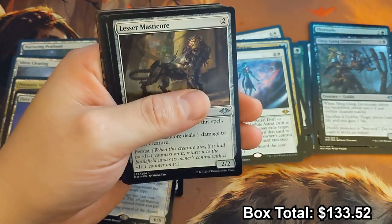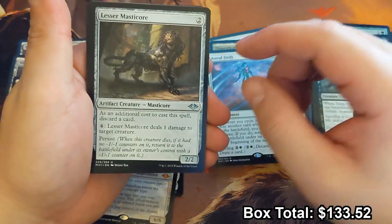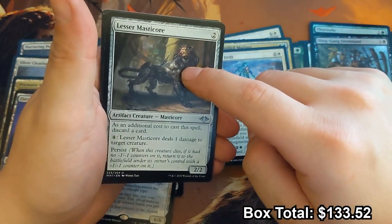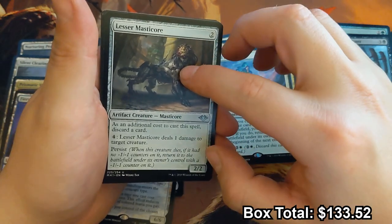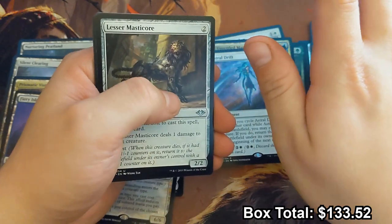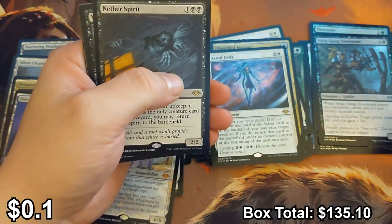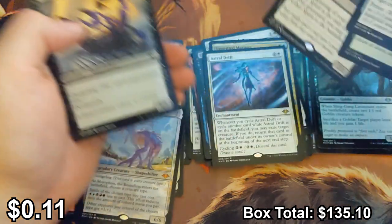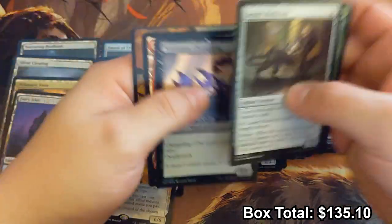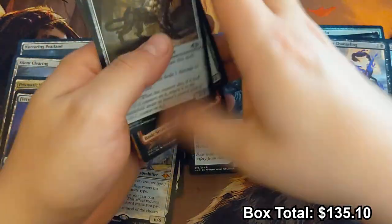The only Master's core set I've seen that seemed pretty good was the Spark Hunter Master Core from M21, and of course it was printed right before all the planeswalkers from War of the Spark came out. Generous Gift — we'll hold on to that. Nether Spirit — I tried playing that as a one-of in Eight Rack and it was surprisingly effective. Foil Venomous Changeling — I guess we'll keep that in the foils.